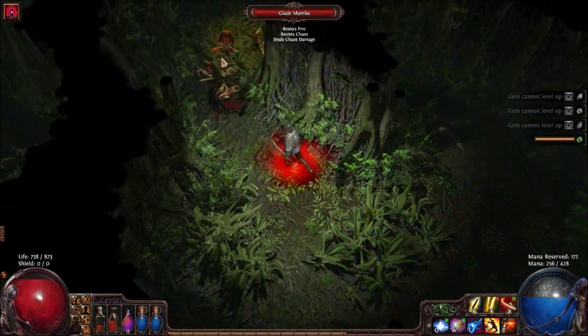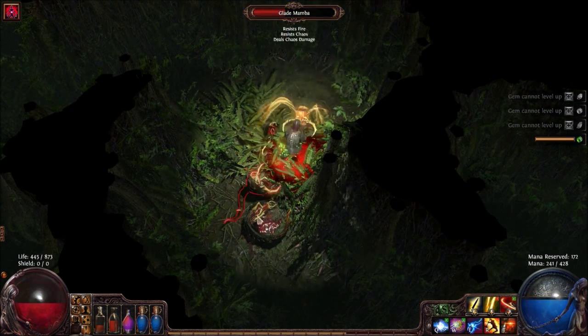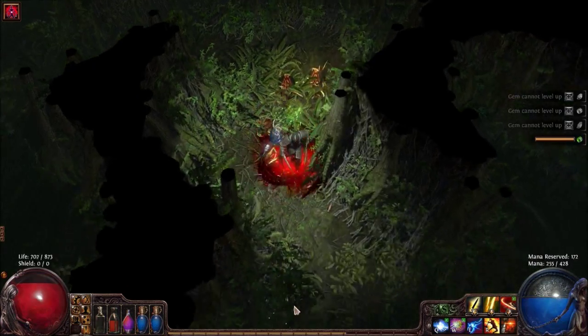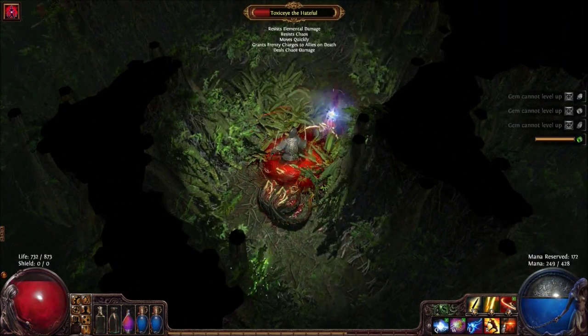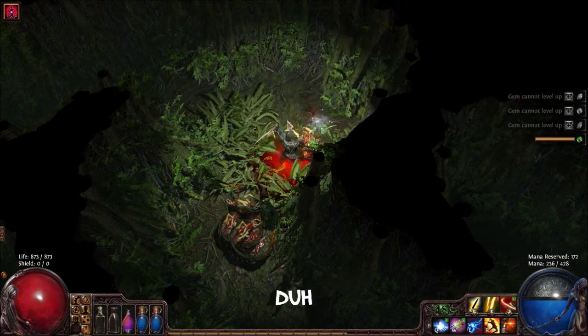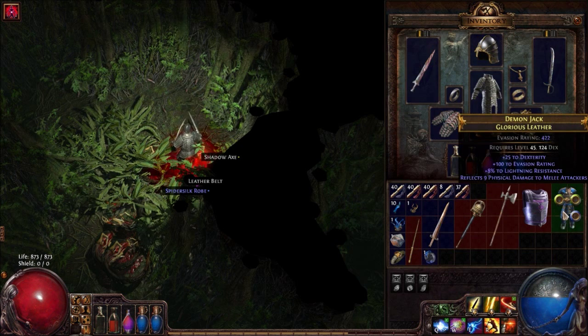Critical strikes do more damage than normal based on your critical strike damage multiplier stat. All characters have a base critical strike multiplier of 150%, meaning a critical strike does 150% of normal damage, or 50% bonus damage. This multiplier can be increased with various skills and modifiers on items.